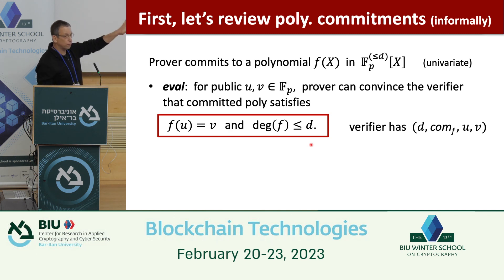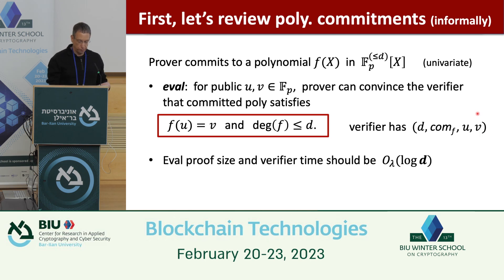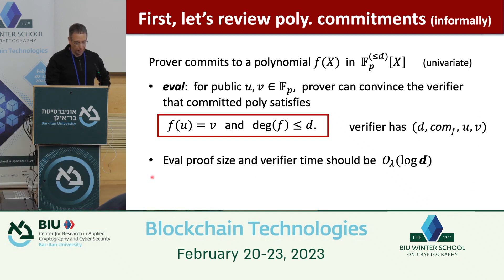The public statement includes the degree bound; the verifier has the commitment and the values u and v. The prover convinces the verifier that the committed polynomial satisfies f(u) = v. We add succinctness constraints: the evaluation proof size and the verifier's time should both be at most logarithmic in the degree d.